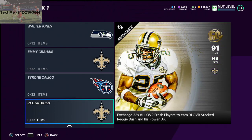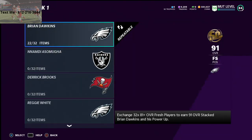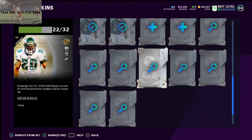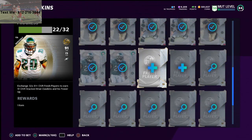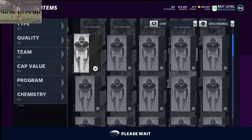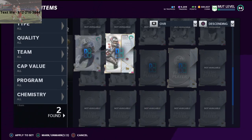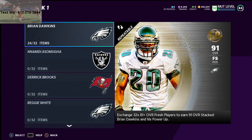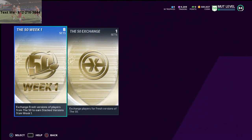Basically what you do is add 81 overall fresh players into the mix. I have a couple in my item binder that I'm getting as I rank up through solo challenges. The reason this is powerful is that you get the 91 overall card and the power-up. So you can basically flip this set for probably about 200 to 250,000 coins. I learned this from Banksy on YouTube.